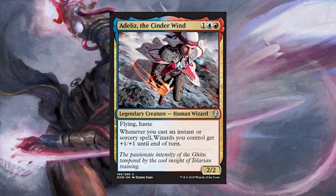Adeliz, the Cinder Wind: 1 of anything, 1 blue, and 1 red for a 2/2 legendary human wizard with flying and haste. Whenever you cast an instant or sorcery spell, wizards you control get +1/+1 until end of turn. Wowza! I expected this to give itself +1/+1, but definitely not all wizards. This is looking real good in the wizard tribal deck, as well as in wizard tribal commander right now. Rare-worthy tribal power in an uncommon slot, turns on legendary sorceries and wizard synergy cards. Solid to include for sure.